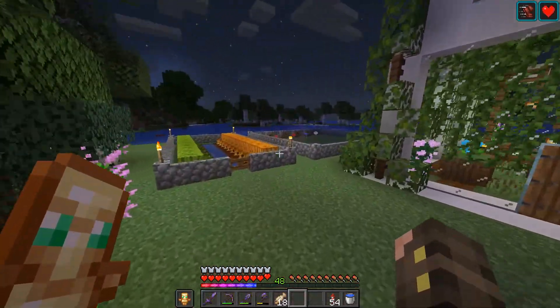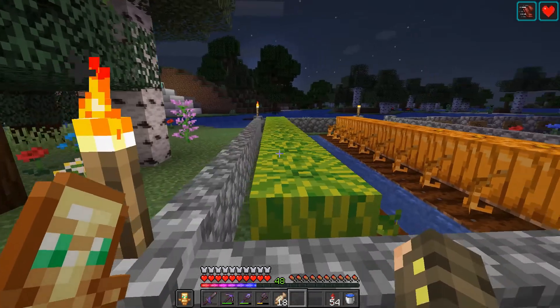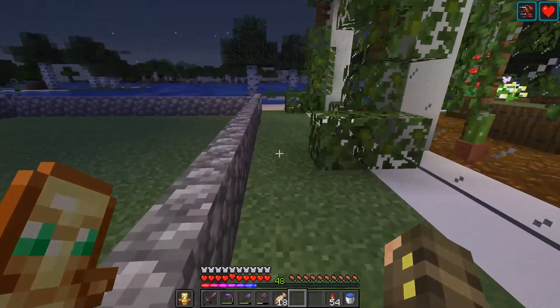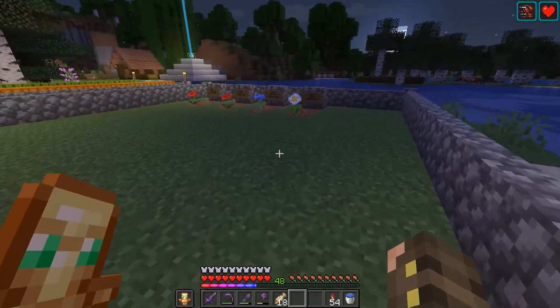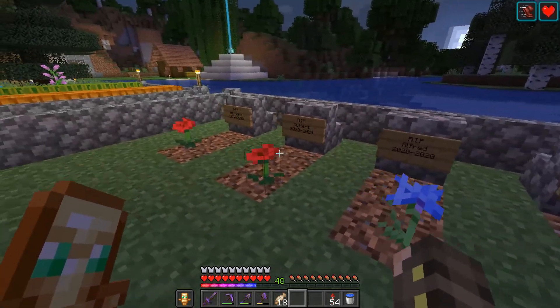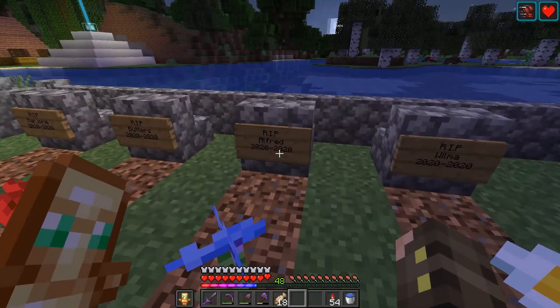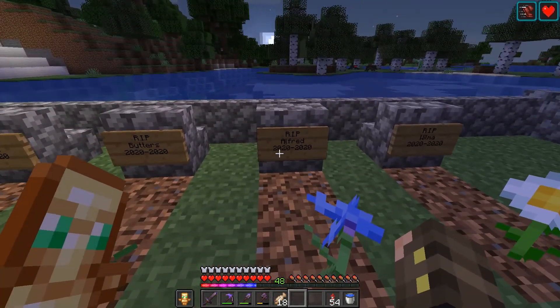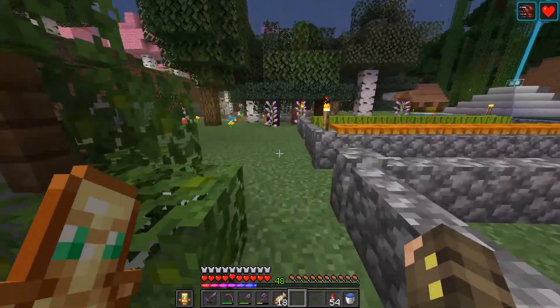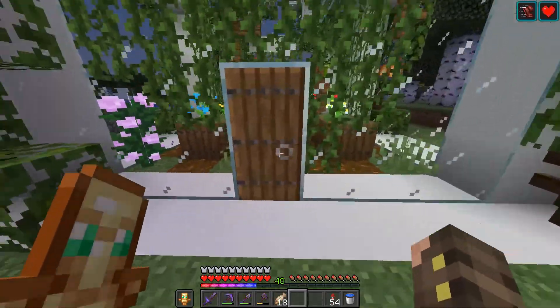Over here we have a little pumpkin and melon farm, which we never used at all. And here we have a little graveyard for all the animals that died while we played on the server — especially Alfred, who was actually a villager. I actually don't know how he died, but he died.